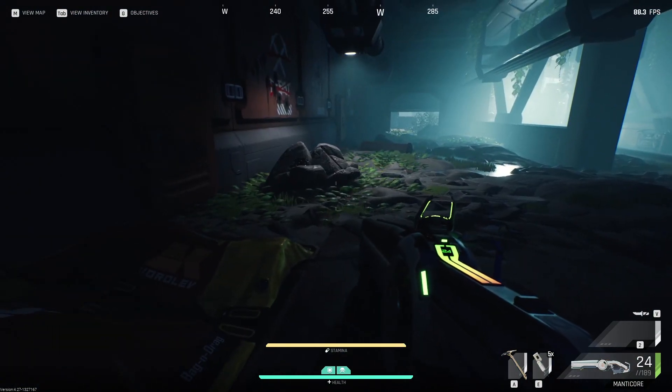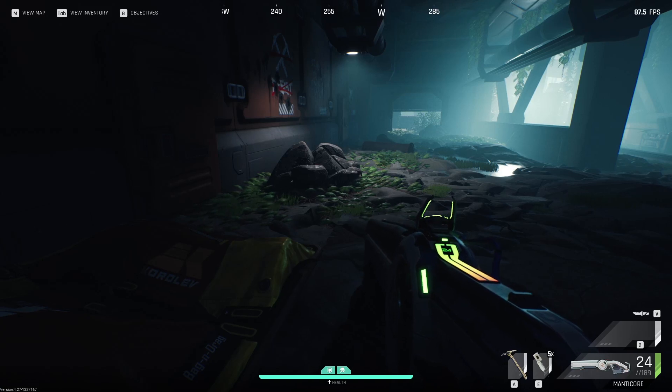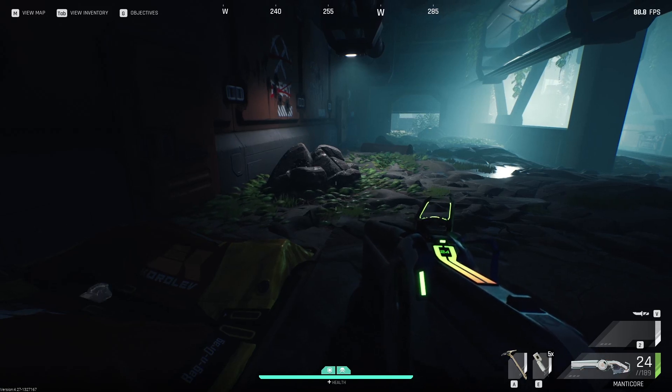Hey guys, I'm at the Good Honest Work Part 5 quest for Koralev. It's where you have to find the three miner cams at the DIG site.